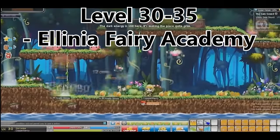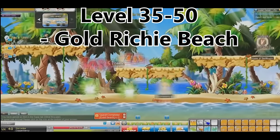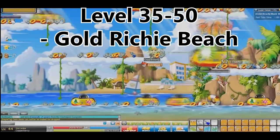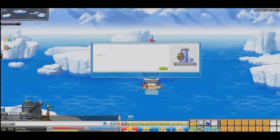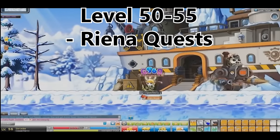If you don't want to do that, you can do the Elinia Ferry Academy at level 30 to 35 — a great short quest line that's quite fun. After that, from 35 to 50 you go to Goldritchie Beach. It's hard to recommend any other place because this really is the best place you can train.